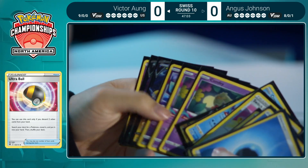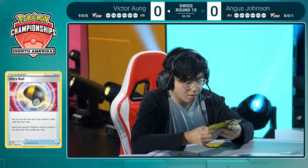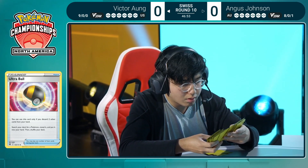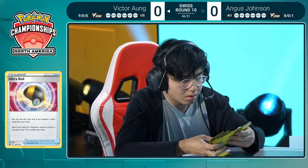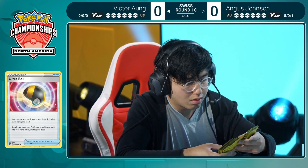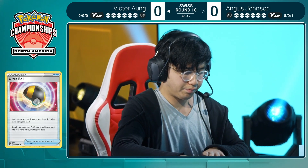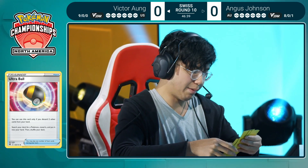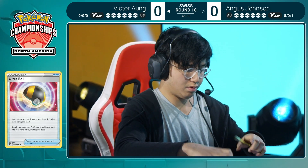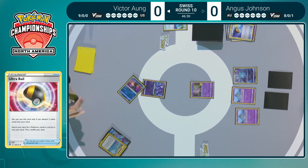I especially like the Ultra Ball. It's a very nice card — not only can you find Pokemon, but toward the end of the game, seeing how much Iono affects these decks, you get to thin extra cards. Those leftover Battle VIP Passes, extra energy, or excess Pokemon you don't need — you're not putting them back when you get Iono'd to three, two, or one. You increase the chances of finding the right cards to close out the game.